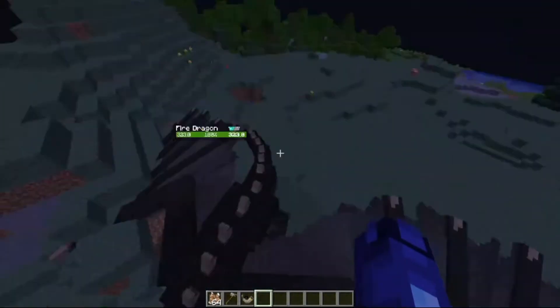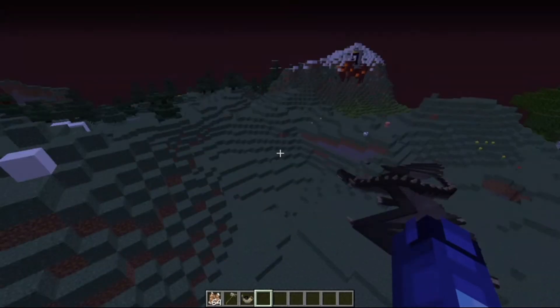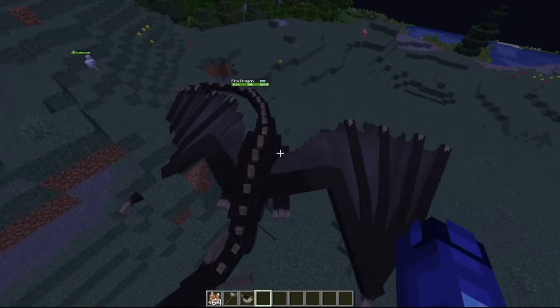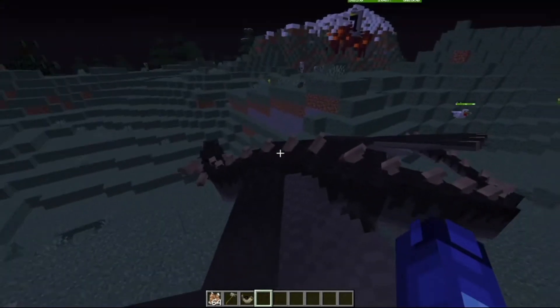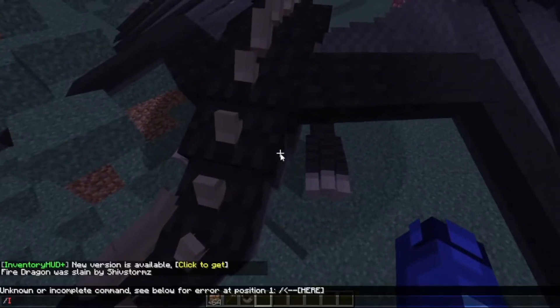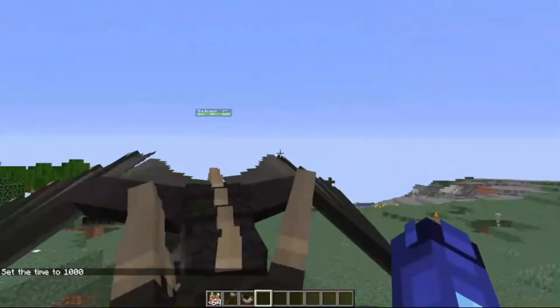Fire Dragons usually spawn in hot biomes, grass, plains and forests. They can be found from Stage 1 to Stage 3 above ground, and Stage 4 to Stage 5 underground in the Dragon Caverns. They sleep at night whether they are tamed or not tamed, and when you set the time to day they wake back up again.